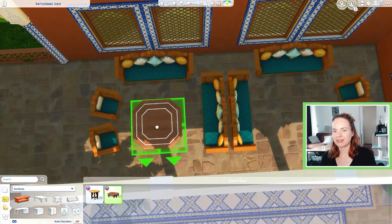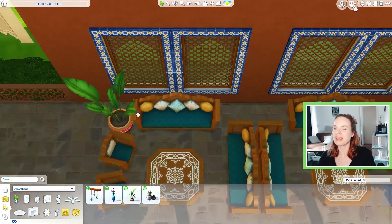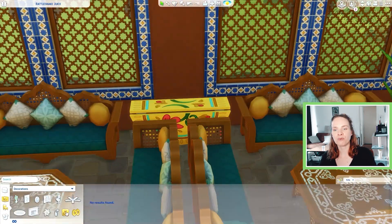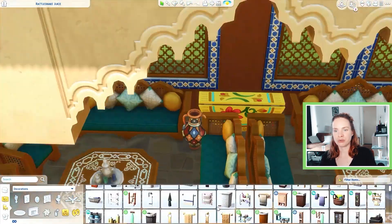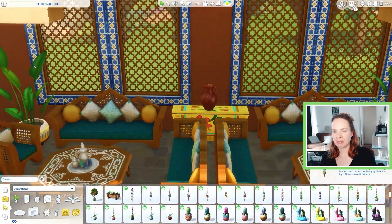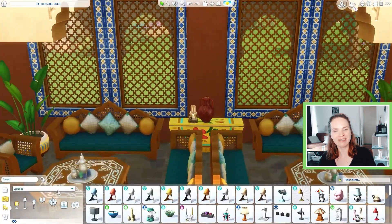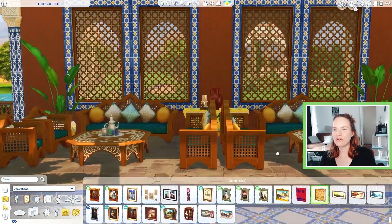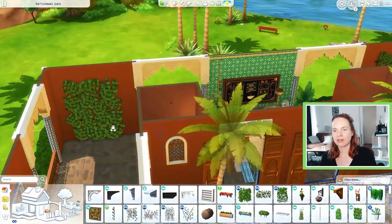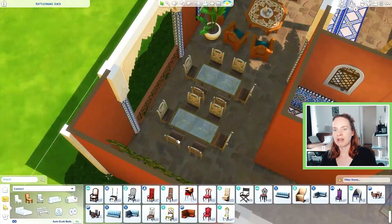I placed a couple of couches and coffee tables — I obviously overused all the items from the kit, but I was building this cafe with the kit in mind and really wanted to use every single item from it. I think I succeeded and literally used everything except maybe one version of the spandrels, since I didn't want to mix two different versions together. I'm really happy with how this came out. I also placed a couple of larger dining tables because I placed smaller ones everywhere else.